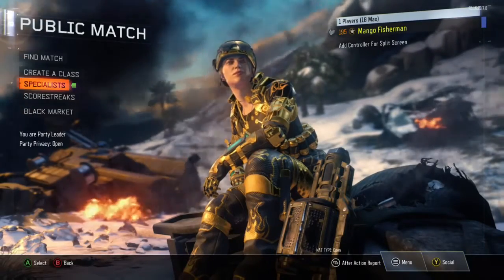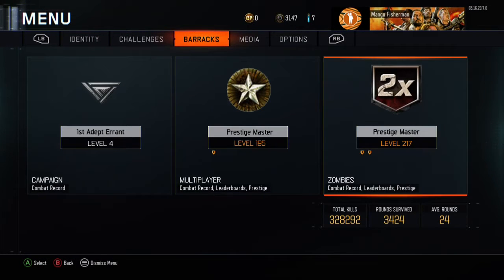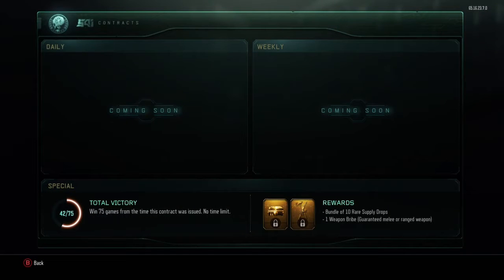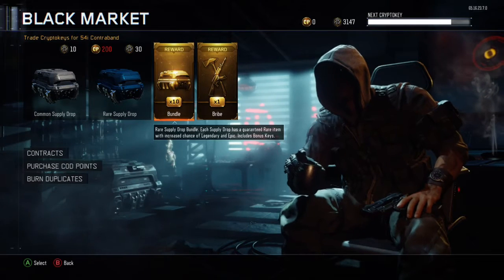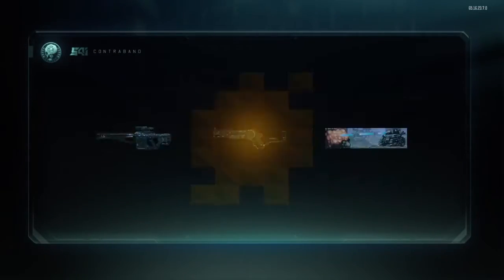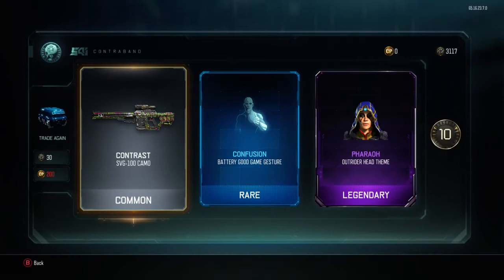Hey, what's up guys, what's up YouTube. I'm about to do my much anticipated supply drop opening. As you guys can see, I have 3,147 crypto keys, plus 200 COD points, plus 10 free rear supply drops, plus a special weapon. Pretty excited — I'm prestige master, past level 100 in this game, and I really wanted to do this opening.